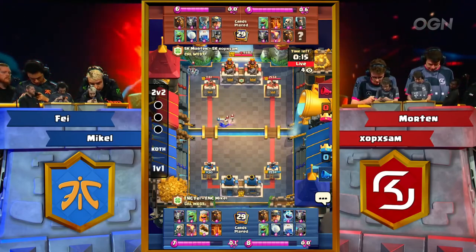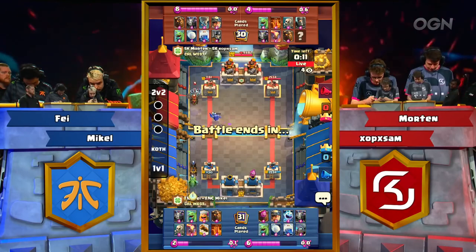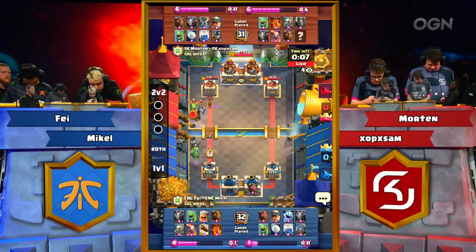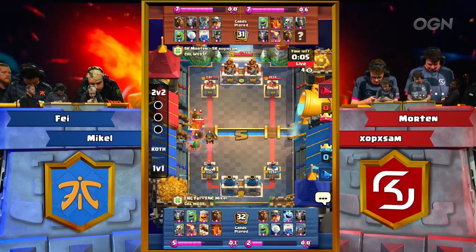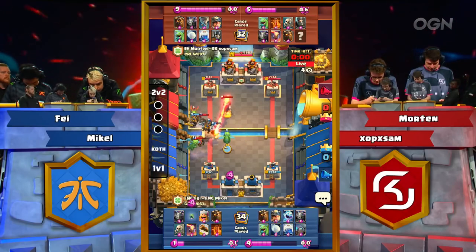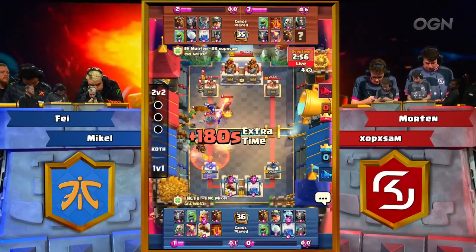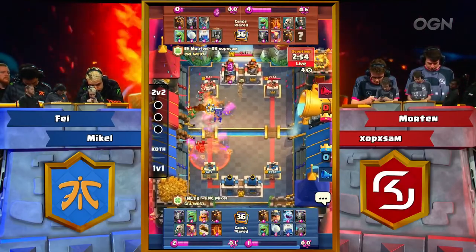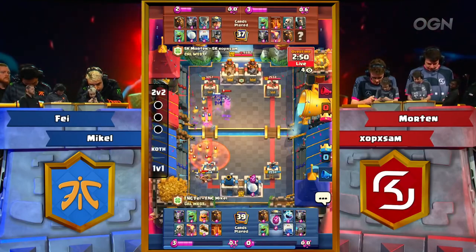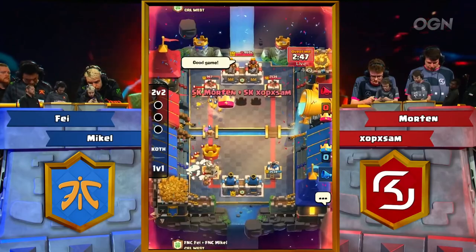The Mini P.E.K.K.A. coming across the river did not get the pickup on the Miner. And there you see the Skeletons doing their job — both teams playing Skeletons, pretty much an almost exact identical matchup so far. The only major difference is Fnatic not playing the Dark Prince, and SK not having the Lumberjack. Lumberjack doing good work for Fnatic. Right now this is a big uh-oh for Fnatic — the Miner is on tower, the Pups are getting tanked for it, Snowball is in. And that's going to do it.